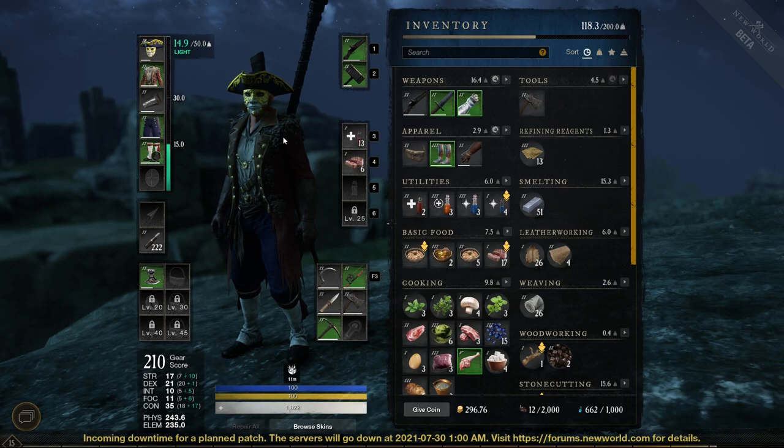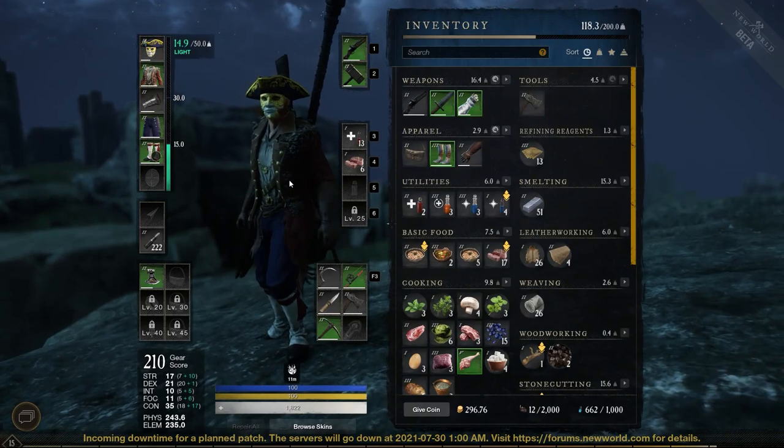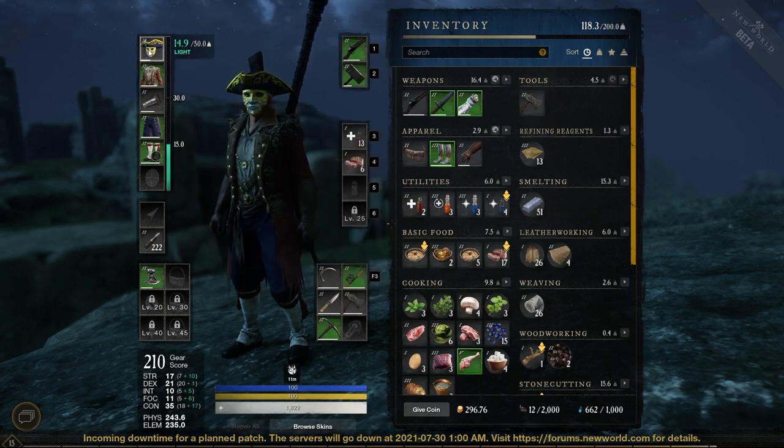Skins have been a little bit of an issue with the community because there's the whole cosmetic skins thing and then there's the whole pay-to-win concern. As it stands right now, this game is just cosmetic in nature. So let's look at the skins keeping in mind that any other skin you see will not give your stats an advantage. So with that little preamble out of the way, let's go.